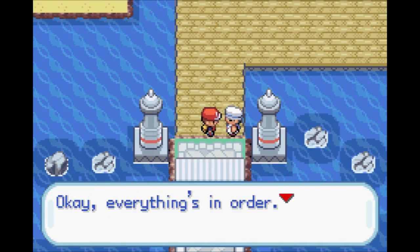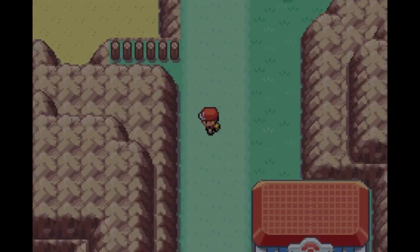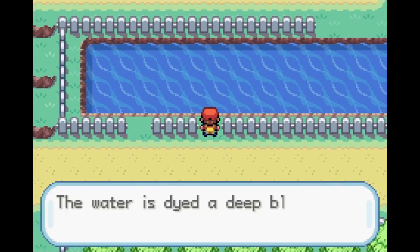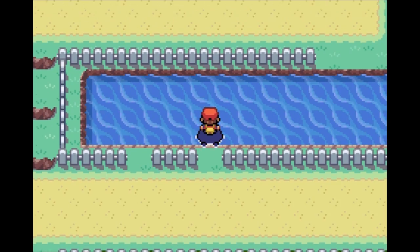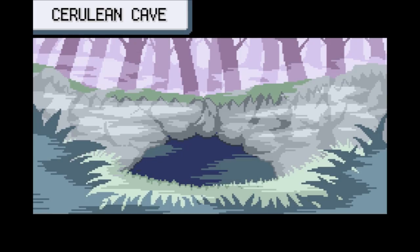You can go to a few places before doing the Elite 4 that you couldn't normally, like with the Tri-Islands — after doing the first 3, you can do 4, 5, 6 and 7. You can even go to Cerulean Cave and catch Mewtwo before doing the Elite 4. And conveniently, there's a bit of fence that's been removed, so backtracking is reduced.